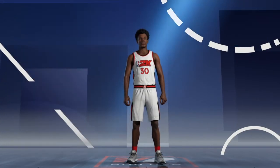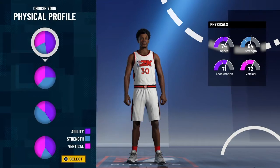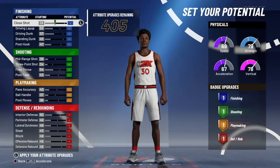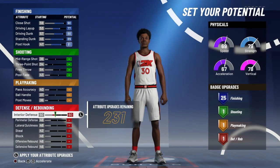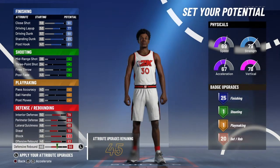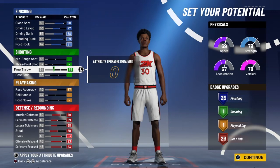You want to pick power forward — handiness and jersey number does not matter. You want to scroll down to the blue and red pie chart, then go down to the balance pie chart. The first thing you want to do is max out your finishing. Now go down to your defense and max all of that out. Next, go to playmaking and upgrade some pass accuracy. I had one attribute left, so I just put it on free throw.